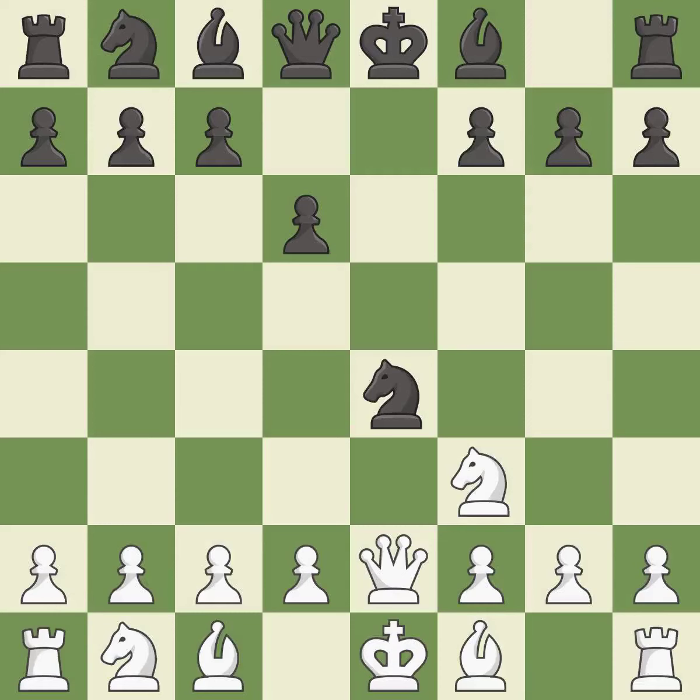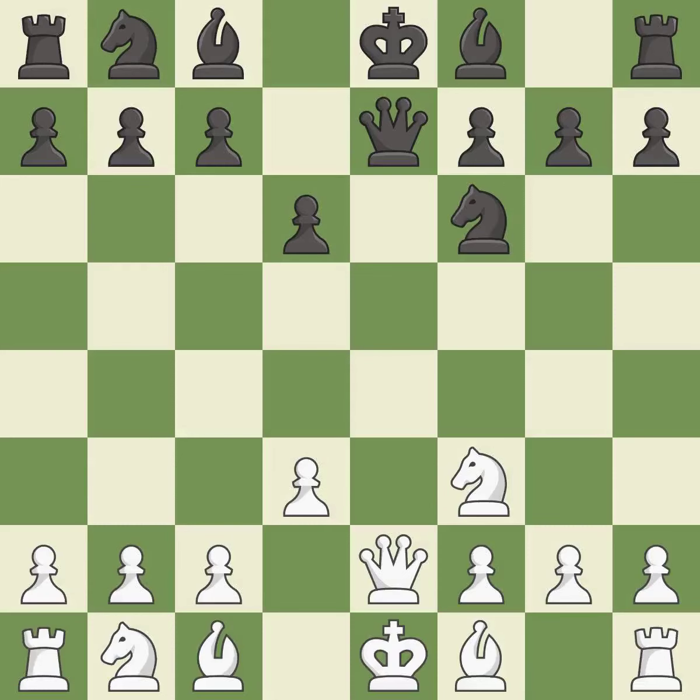Qe2 develops the queen and pins the e4 knight to the king. Qe7 develops the queen and defends the knight on e4. D3 attacks the knight on e4 and allows the dark-squared bishop to develop. Nf6 retreats the knight and offers to exchange queens. Bg5 develops the bishop and pins the knight on f6.